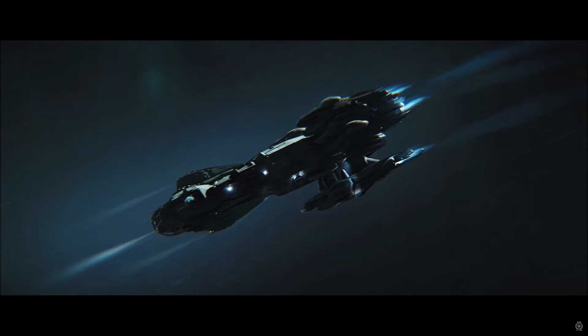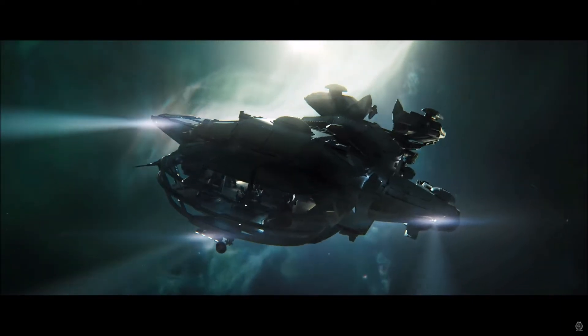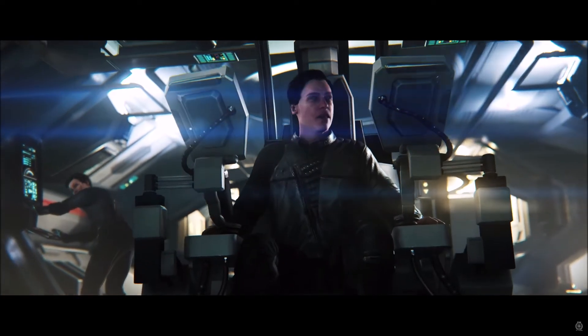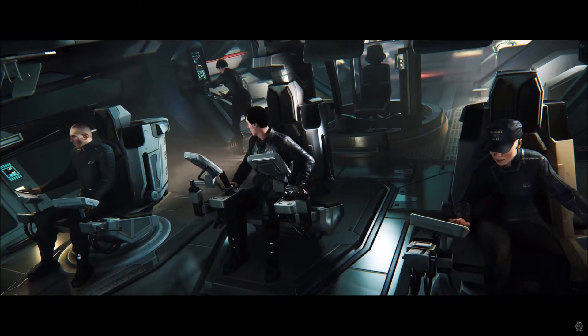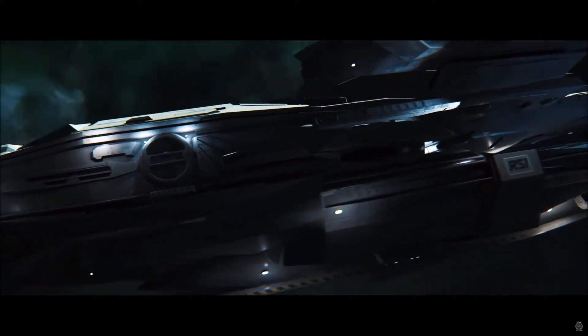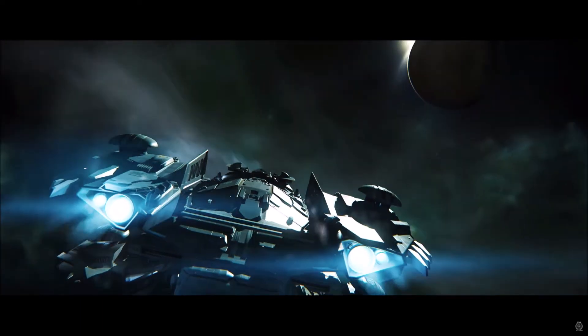The Constellations make great multipurpose ships. With room for four crew, both the Aquila and the Andromeda have room for a vehicle in their hold. These ships are my go-to. I have one of these, and whether I'm trading, moving from A to B, or exploring, the Constellation is my go-to.